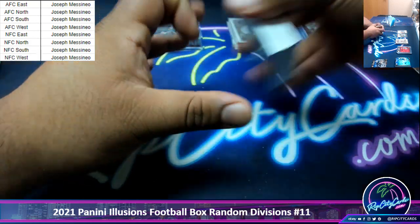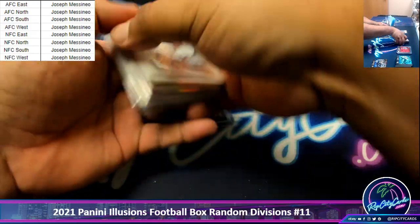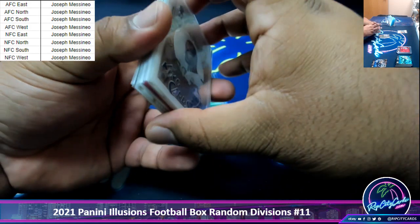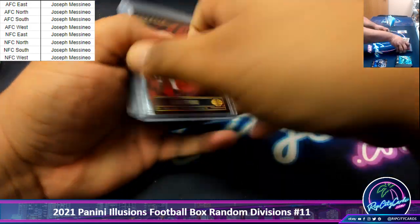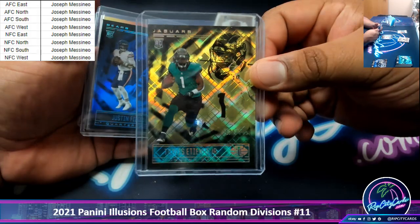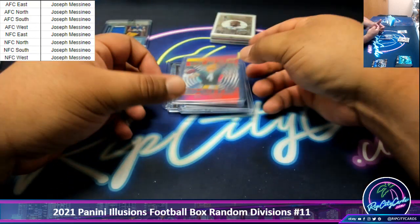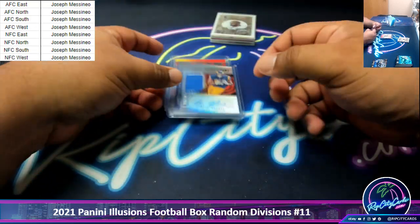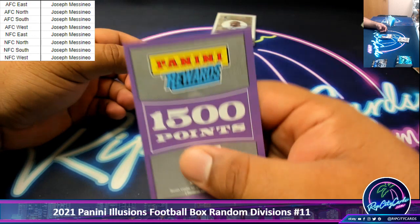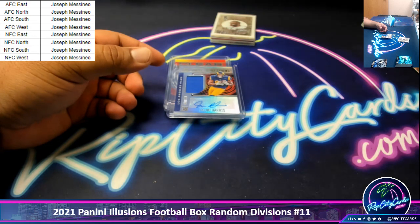All right, so JMS. Got a relic for Trevor Lawrence. Maybe I'm mistaken, but that's the only relic you got. There's usually two per box, so that's a little strange. A Fajoko to /99. The Zach Wilson King of Cards Insert to /299. Etienne to /249. A Justin Fields to $35 — that's nice. A Favre to /149. RPA for Jacob Harris to /299. And 900 Panini points to go along with $1,500 Panini points. Thank you, JMS. I'll get it out to you, man.